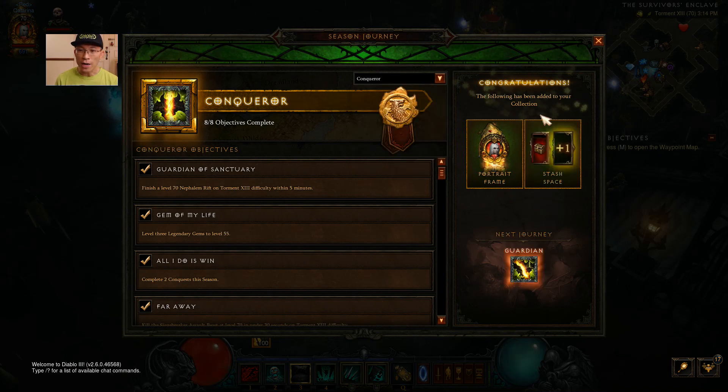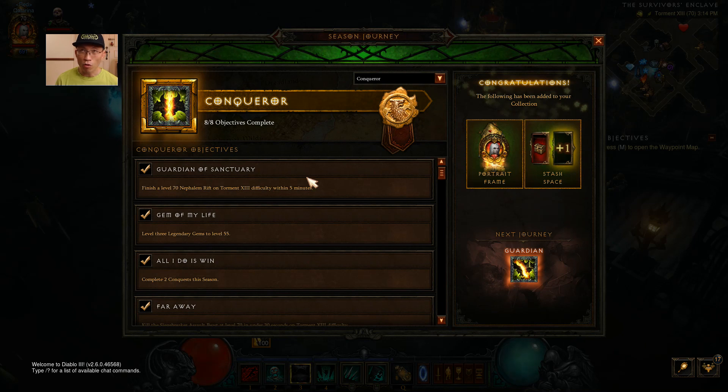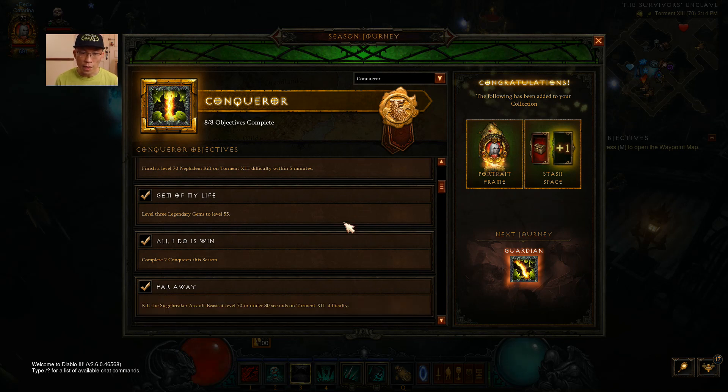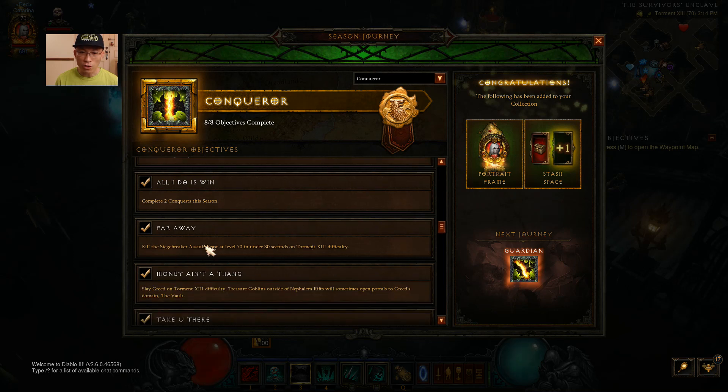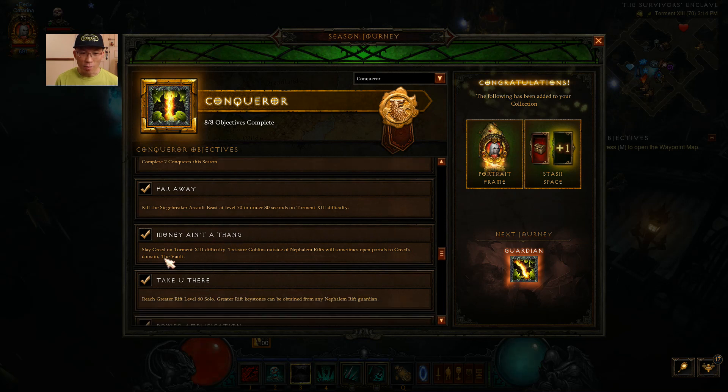If the stash tab is what you need, for the Conqueror tier you have to complete a Nephalem Rift on Torment 13 within five minutes - the Guardian requirement is four minutes. When you group up with friends you can get both at the same time and they will retrospectively remember what you've achieved. Three legendary gems to rank 55 is rather okay - just do Rifts to level 60 or 65 and group up. The Conquest requirement and completing the set piece aren't major issues. Just keep playing, go into the vault, and get the Boon of the Hoarder legendary gem to help complete one of the Conquests. Reaching Greater Rift 60 solo needs a bit of gearing up and practice - it can be quite hard for new players.